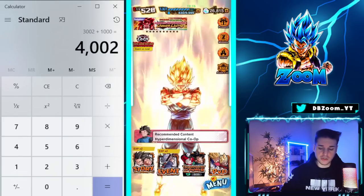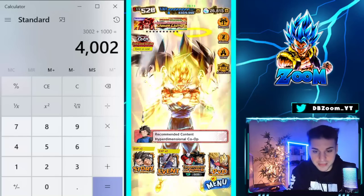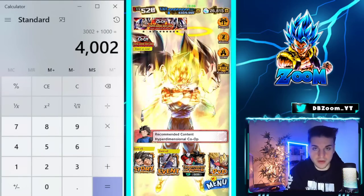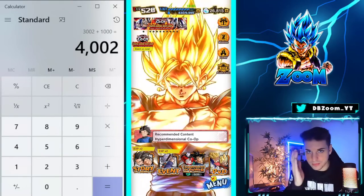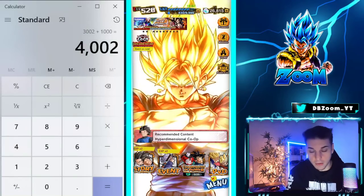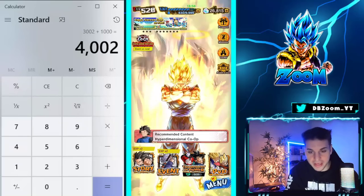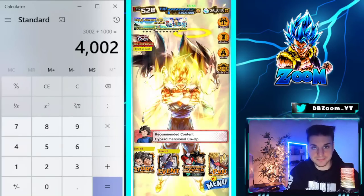That's gonna wrap it up — 4002 crystals and 200 legends limited multi Z power is quite good. If you enjoyed the video and found it informative, make sure to like, subscribe, and turn on notifications because I'm going to be coming out with another video in a few hours and another one tomorrow. I'll catch you guys later tonight. Have a good one. Peace.